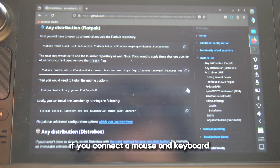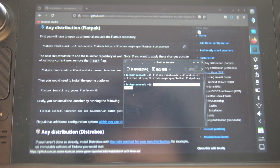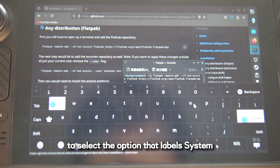This step is easier if you connect a mouse and keyboard to your Steam Deck, but you can also use the virtual keyboard by pressing the Steam button — it works just fine. If the command line prompts you to choose an option by entering a number, enter 1 and press Enter to select the option labeled System.